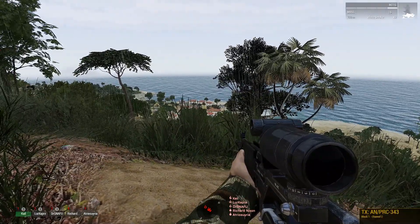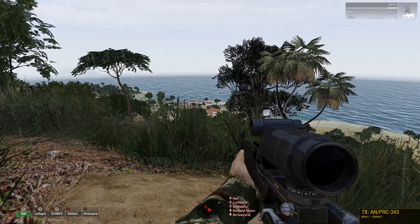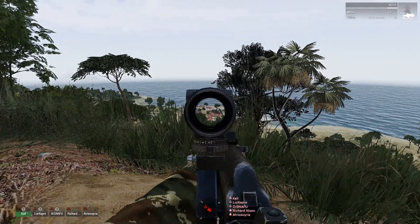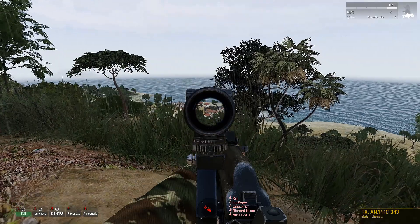They're ready. Alright, so we're going to nab the ZSU, and then we're going to do a very slow advance down the hill. Once the CAS run comes through, then we'll be pushing in and clearing. 20 seconds — we will engage the AA site in 20 seconds.